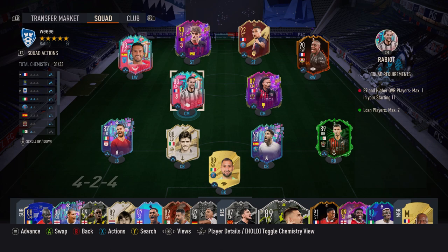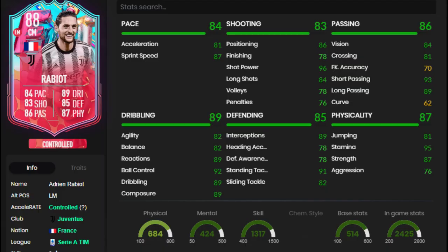We used him in-game in a 4-2-3-1 and played him at the CDM position on both sides. I tried him out on both sides just to feel it out. He's got five-star weak foot, so it doesn't really matter. We played him alongside Thuram, who is also a really good defensive CDM, to compare how he does defensively. He's definitely more defensive-based, even though he's got the alternative position of left mid.